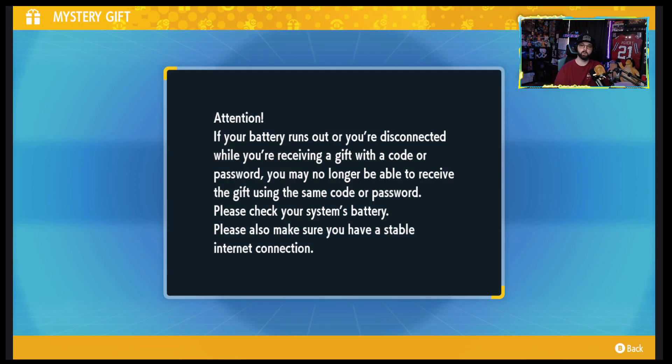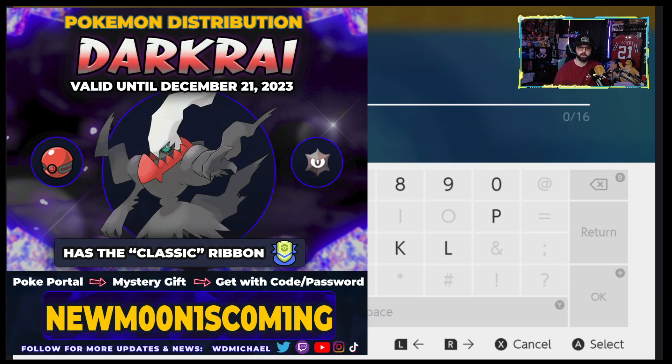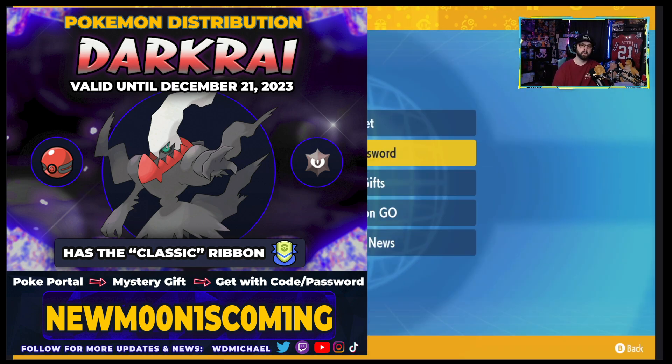Let's go ahead and grab the other one, which is going to be the Darkrai. The code is a little bit longer. On the screen right now will be the code for Lucario if you haven't seen it yet, so make sure you hop on over to your Poké Portal and enter that in the same way we did with Lucario — enter with code or password.